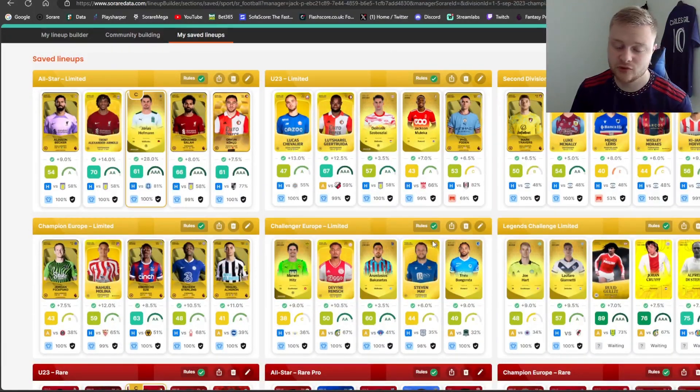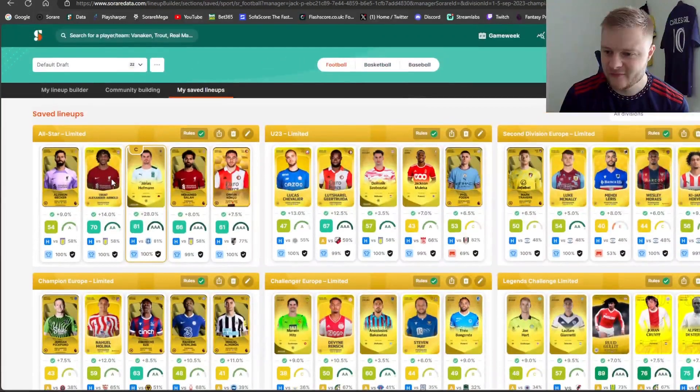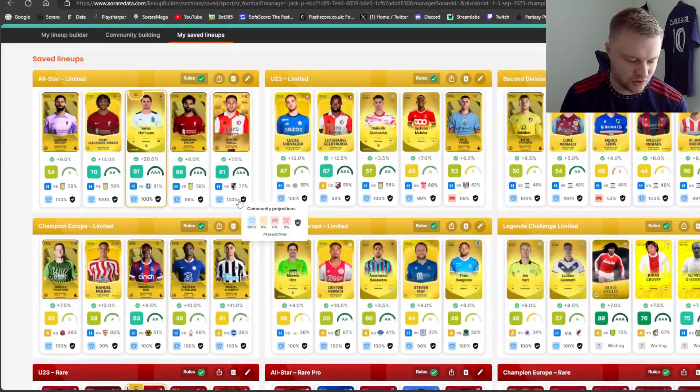Onto limited lineups - those that follow me on YouTube and Twitch will know I give away one of my lineups each game week. Nick on Twitter DM'd me last night and this is his team - he's gone for all-star limited with Liverpool boys in defense, Allison and Trent, and Salah up top as captain, who I fully back. A really nice game for Leverkusen this weekend with Kirch as well. Whatever reward he wins, he will keep it. Good luck Nick!